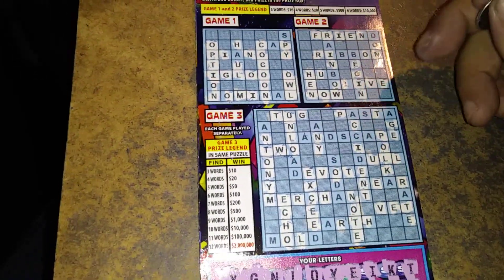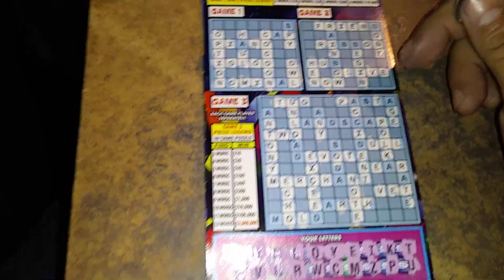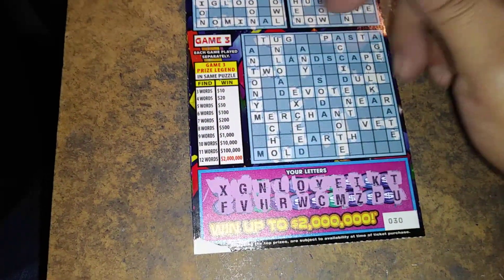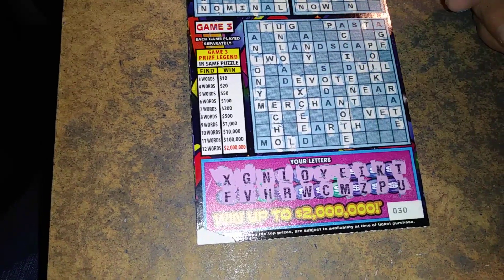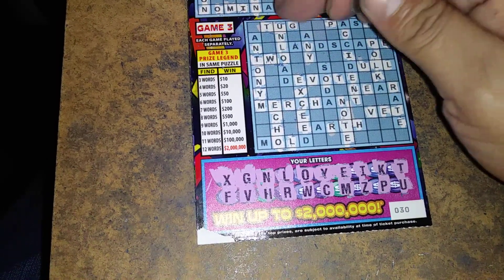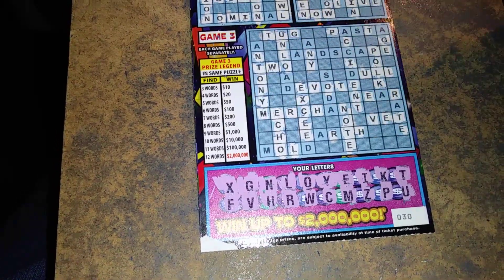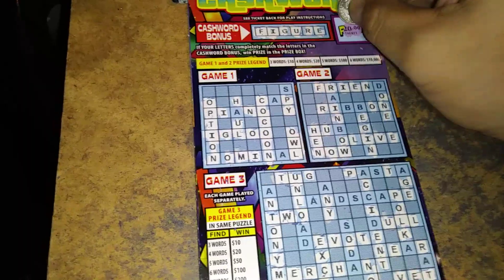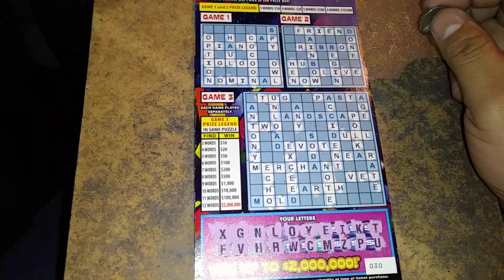Hen, now, and olive. That's $30. Down below, we'll go down first. Echo and note. That's two words. Tug, to, and vet. That's five words. Oh, this is nice. I think we got a $100 winner here. 100 bones. Not bad at all.